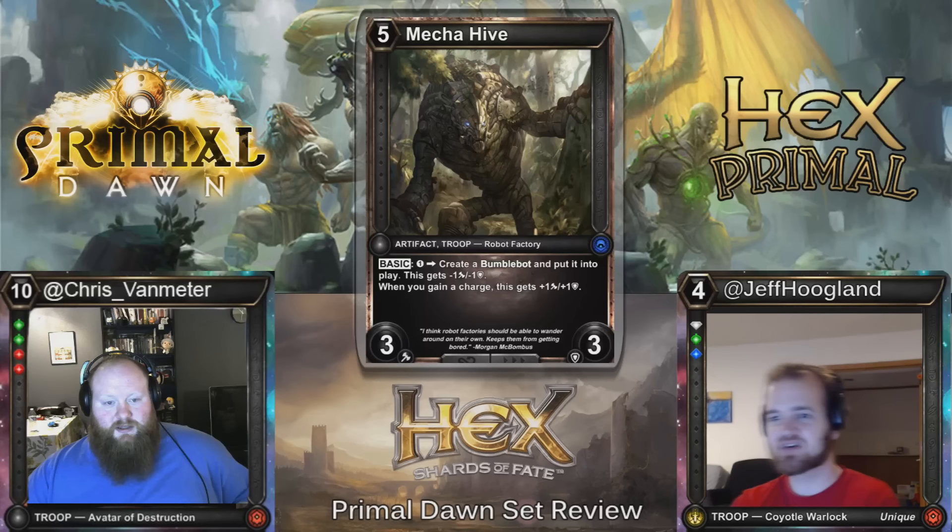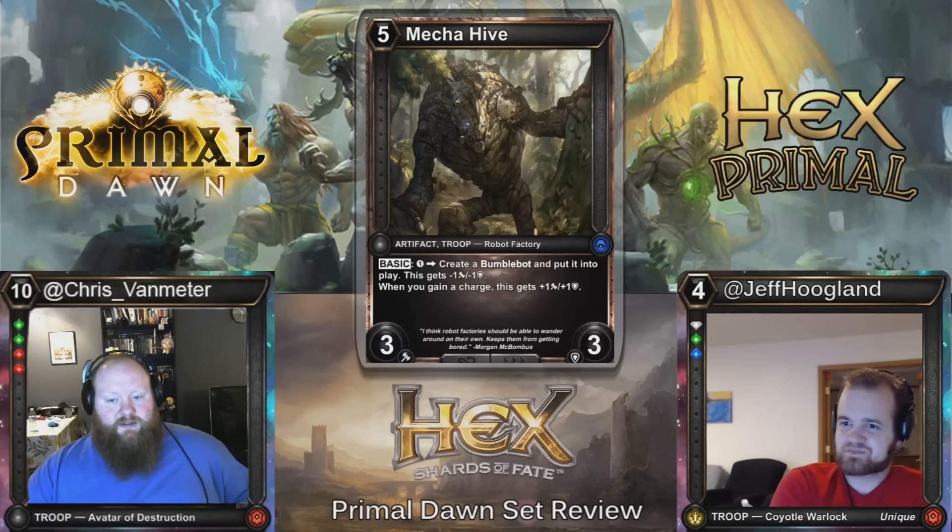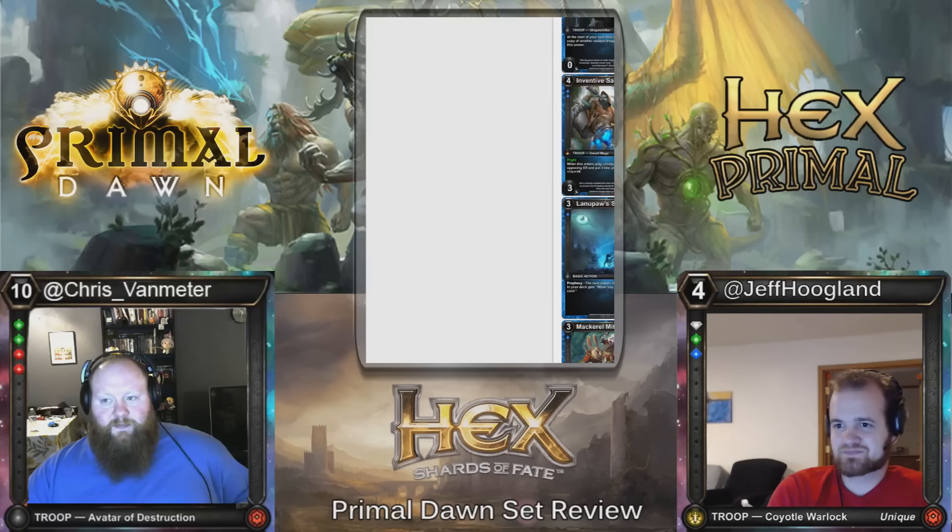Even this next card is a five-cost robot that isn't great when you hit it with Reese. It's a five-cost, 3/3 — basic, you can pay one to create a Bumble Bot and put it into play, but this gets minus one, minus one. When you gain a charge, it gets plus one, plus one. It's just like a really bad Pentavus. But it's kind of cool that it's a robot factory.